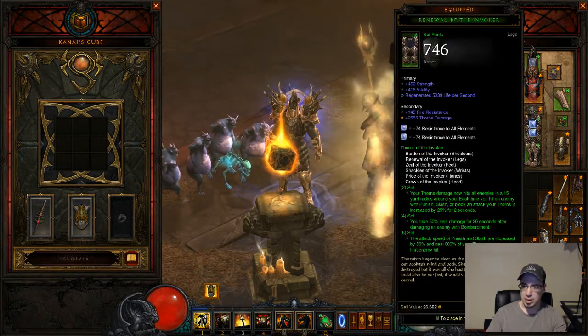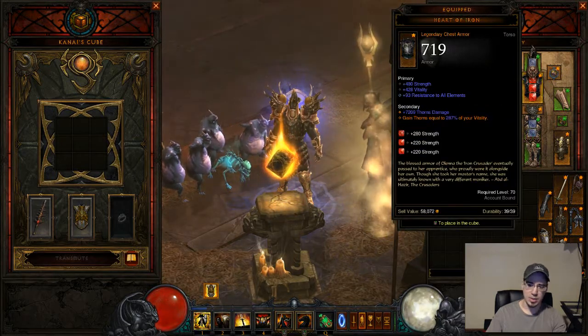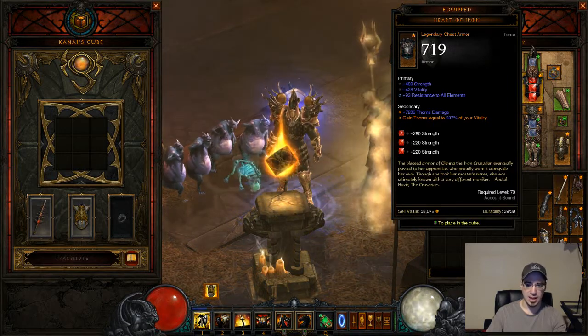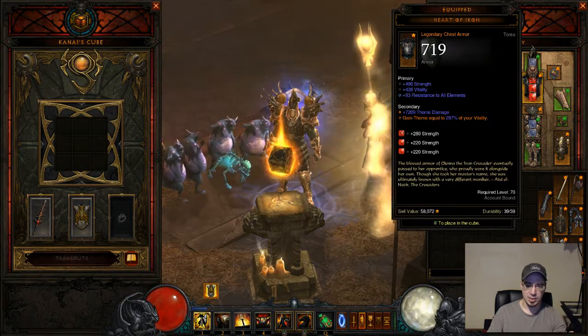As you increase or upgrade your items from Normal to Ancient, your thorns damage is also going to increase, which is just going to increase your damage. That's just your base thorns damage, and as you increase that by percentages, you're just going to be doing a ridiculous amount of damage.